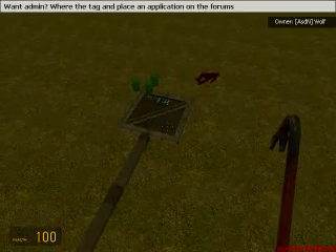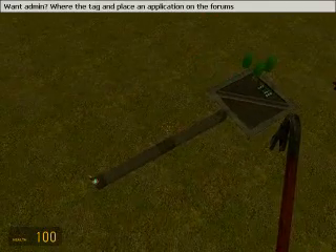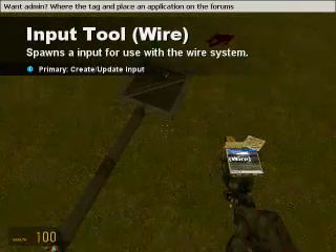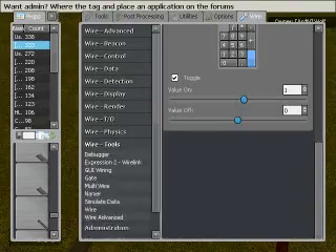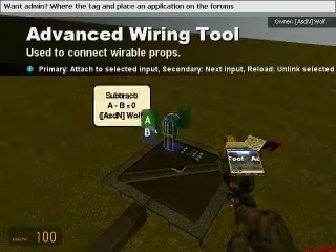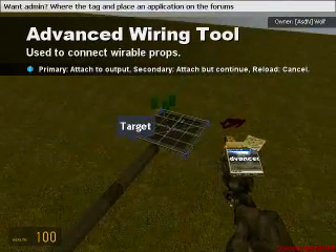Now what we're going to want is a numpad input toggled from numpad input and output, or I/O. I like using the wired advanced tool — it makes things a little bit easier; that way you can scroll up and down with your mouse scroll and go through the inputs and outputs. We're going to wire the beacon sensor target to the target finder output one.